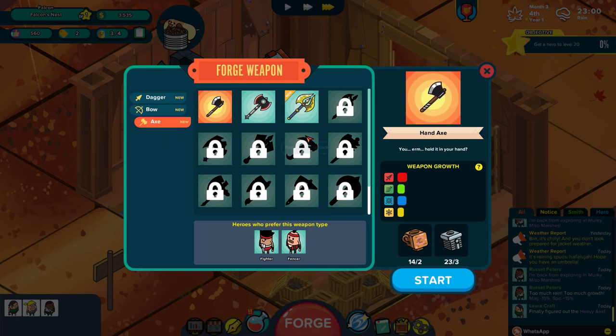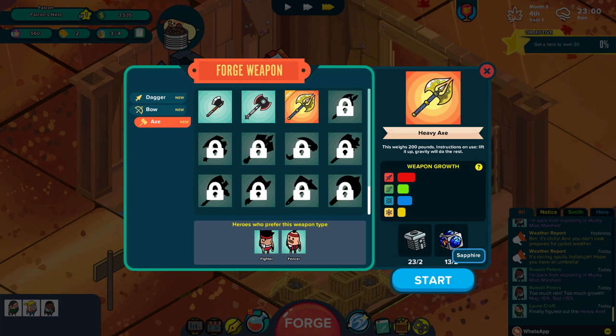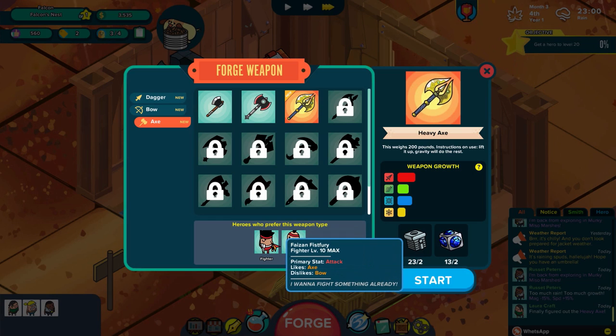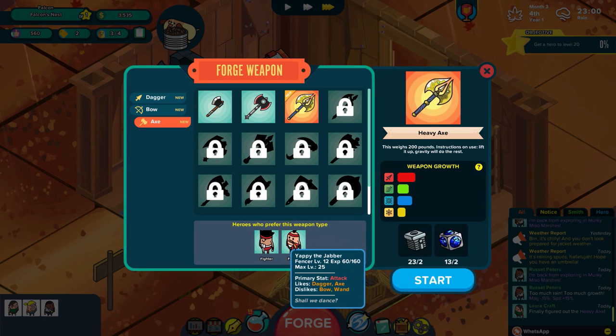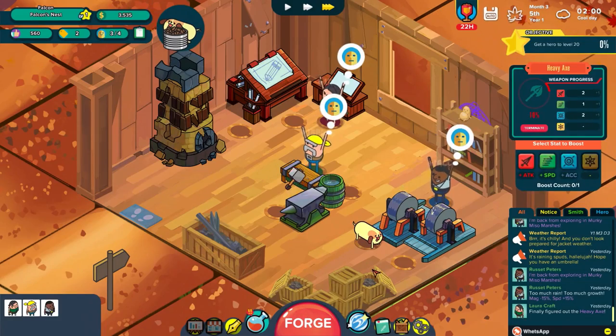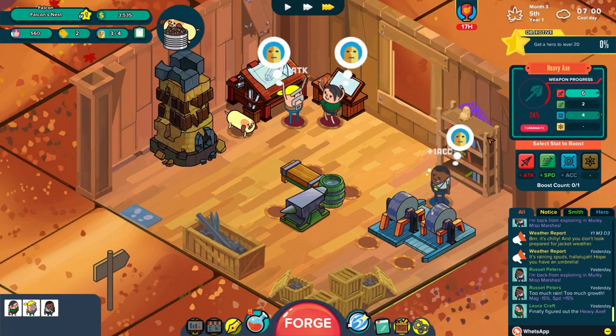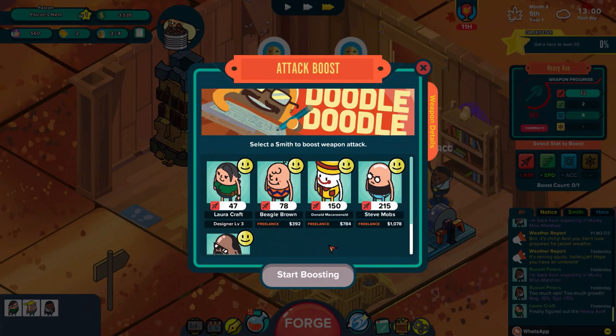The way we're doing that is by making the third heavy axe here, which requires sapphires. Thankfully we've been doing our explorations - we have quite a few of those and a lot of iron as well. Attack power and accuracy for sure. The fencer is already maxed out, so I'm thinking the one we should focus on is Yappy the Jabber. Let's go with power and accuracy - that's really ideal. We'll do the attack boost here.